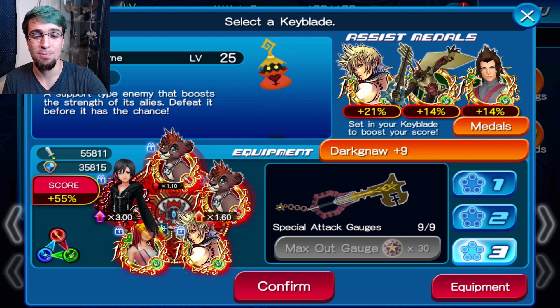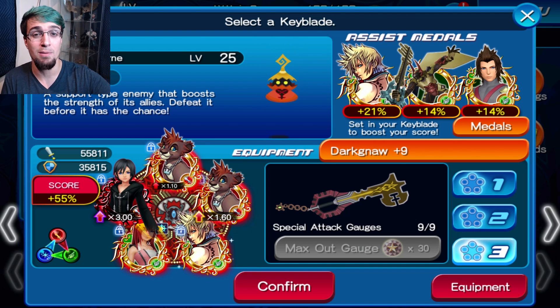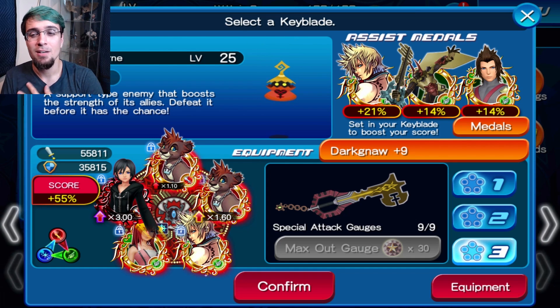So I'm gonna stop pulling until probably either reprint of the key art metals to try to get extra tack on them, or the Kairi EX metal that just came out in JP. That's gonna be like probably in December or January. But if I can pass everything up until then, why do I need to pull, especially since everything gets replaced? Anyways.